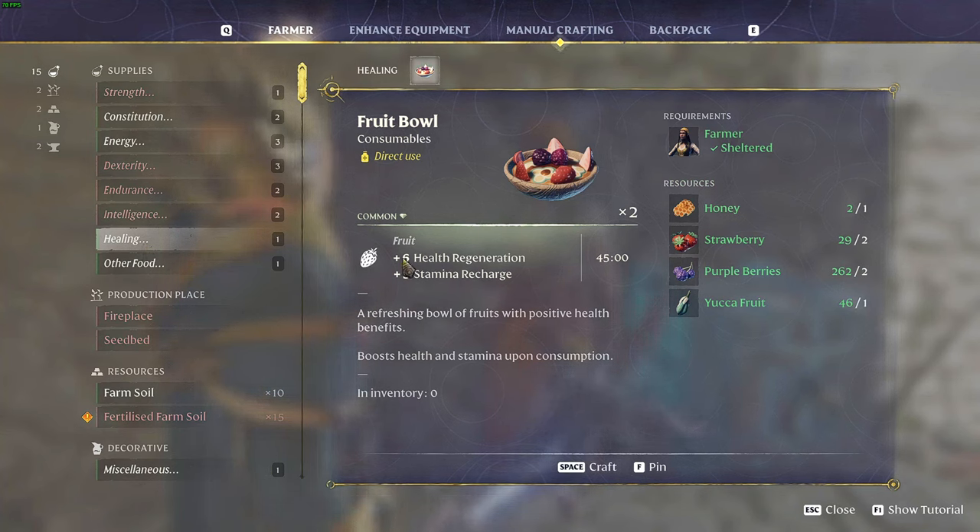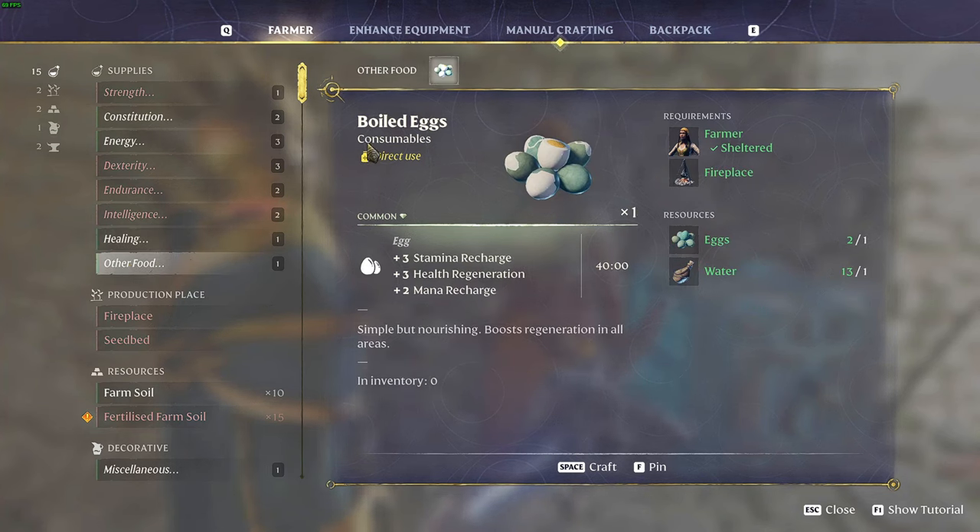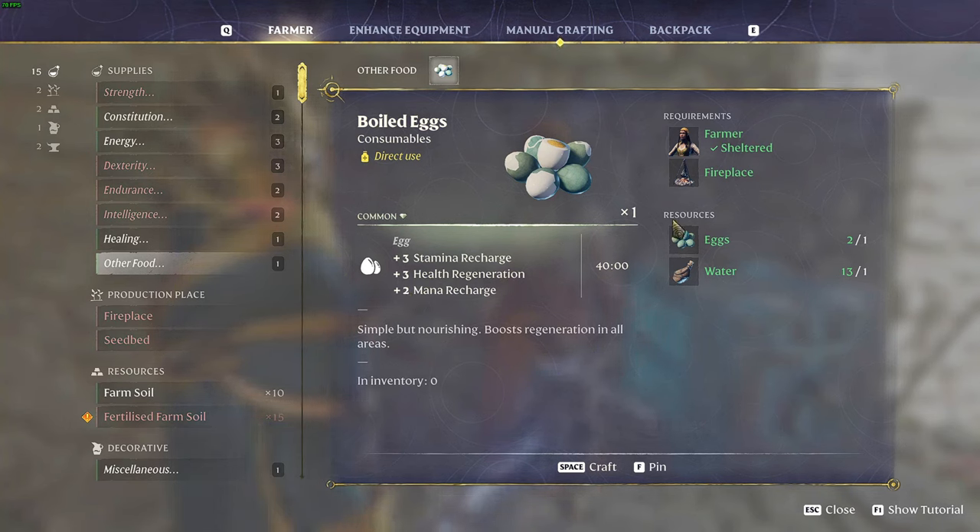For healing, the Fruit Bowl gives you six plus healing regeneration for 45 minutes plus three stamina recharge — resources are honey, strawberry, purple berries, and Yucca Fruit. Another solid option is the Boiled Egg: simple but nourishing, it gives you three plus stamina recharge, three plus health regeneration, and two plus mana recharge for 40 minutes — resources are eggs and water.